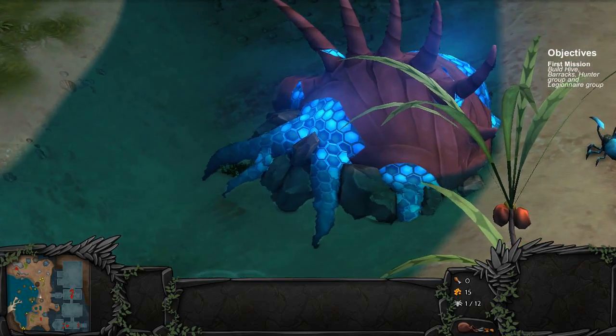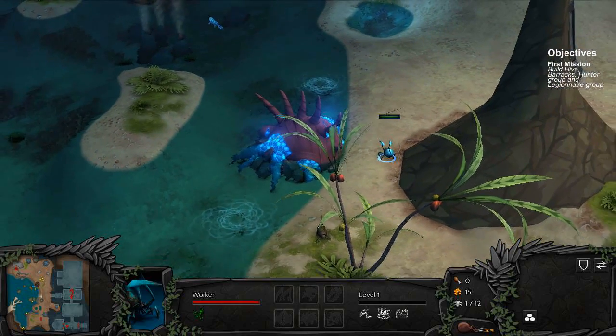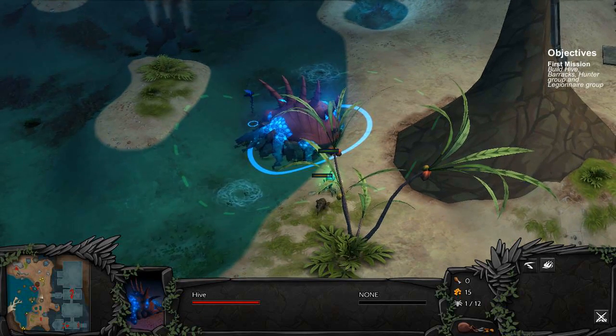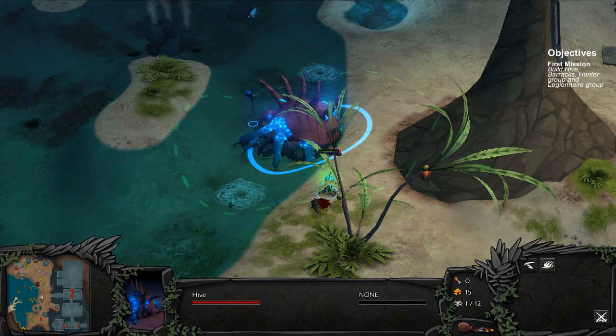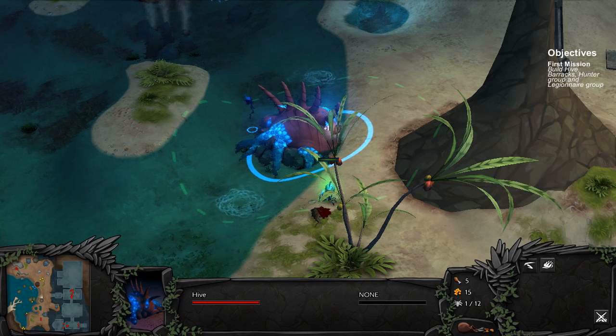They still look kinda cute. But yeah, the hive is badass. Look at this — I assume these are like tentacles or something. Anyway, it's gonna be your job to kill this turtle. So how much food does it take to build a... oh, only ten resources, okay. Nevertheless, we're gonna wait until the next worker is out. There goes the little bucket guy — the wheelbarrow. He's going very fast. His animation is kinda weird.